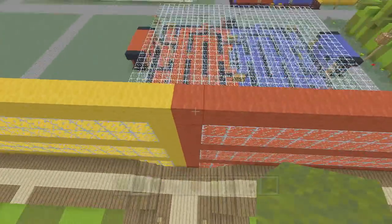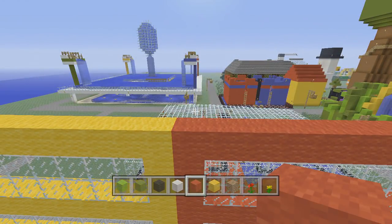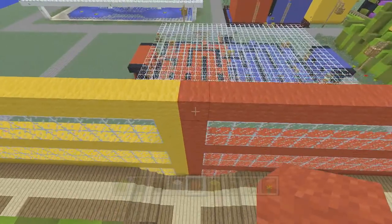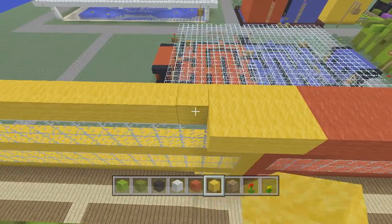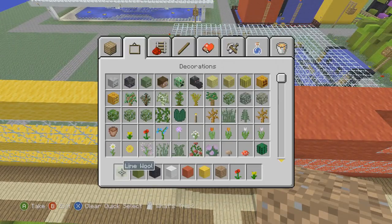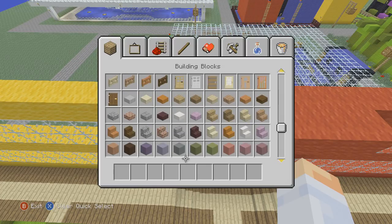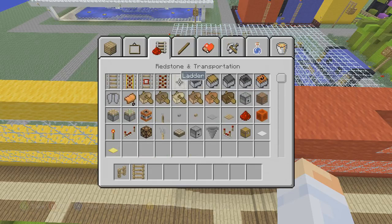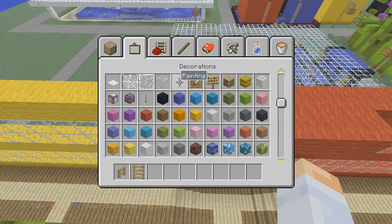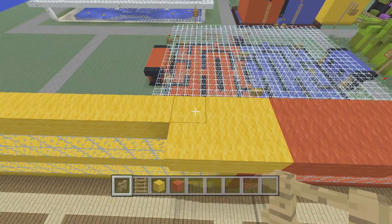One last thing to build before we put on the torches — there's this little observation post and it's six blocks long. Use three blocks of each of the colors. I'm going to grab some oak fence and ladders to use down there, and also my red and yellow wool. Now just put a fence right up here so you don't fall off.